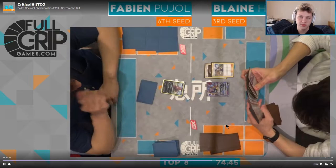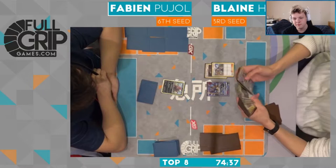Alright, finally coming at you guys with Top 8. We've got Blaine Hill with the Drampa Garb versus Fabian Pujol with the Zorro Garb. Blaine's going first in this first game.